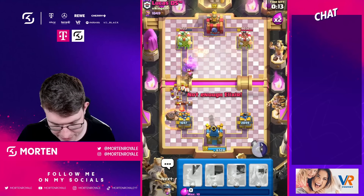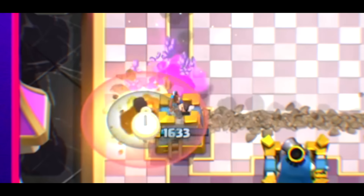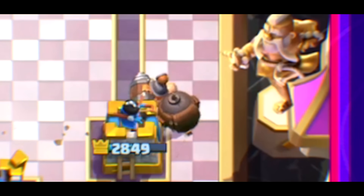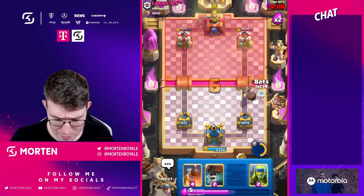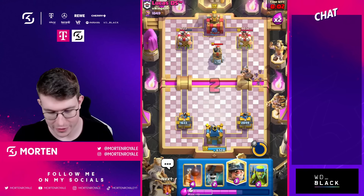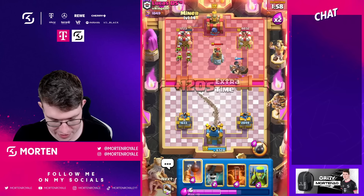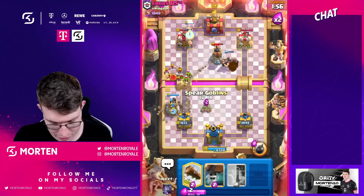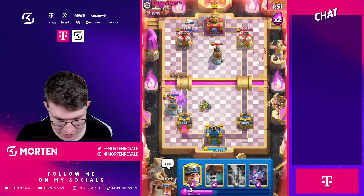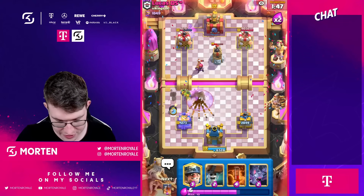Using my ability here, just hoping we hit both of them - that's fine. Mighty miner still on the map, which allows us to get a free card cycle. My opinion on the mighty miner: it's still fine, but if you used the mighty miner a lot before the nerf, you really recognize the change. The nerf was pretty big. Going for spear goblins here - he seems to go for a log because otherwise the goblins are going to shred the bomb tower.